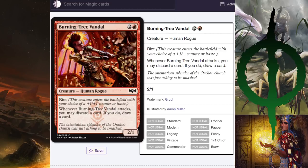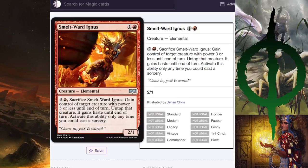Burning Tree Vandal — two and a red, 2/1 with Riot, so either a 3/2 or a 2/1 with haste. Whenever it attacks, you may discard a card; if you do, draw a card. This has an intervening if clause so you do need to have a card to discard. Fine in Limited, probably, but I don't see it seeing play in Standard. Smelt-Ward Ignus — two and a red, 2/1: sacrifice it to gain control of a creature power three or less until end of turn, then give it back. It's a limited version of Act of Treason on a stick. For that reason alone, I think it's just not playable.